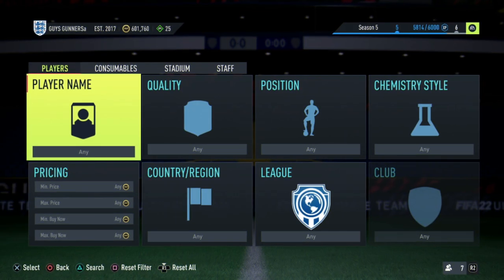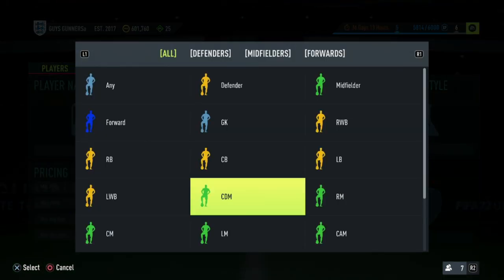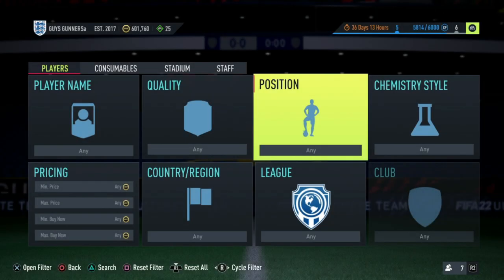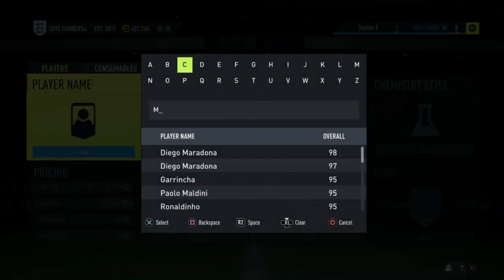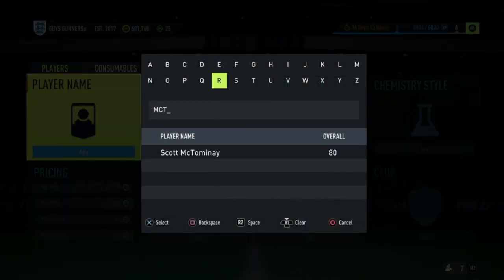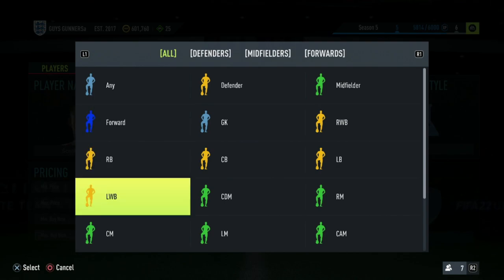If you guys are looking for a really low-key trading method with very little competition, then this trading method is for you - and that is the position change trading method. For the sake of showing you guys, we are going to be using cards that have been position changed from the original CDM position to the centre mid position. This includes cards such as McTominay or someone like Fred, however there are multiple cards which you guys can use for this.